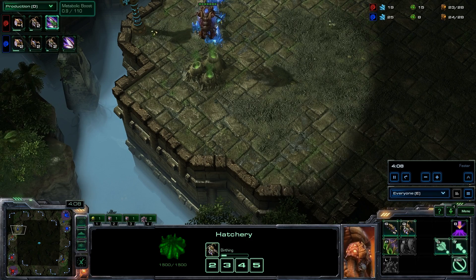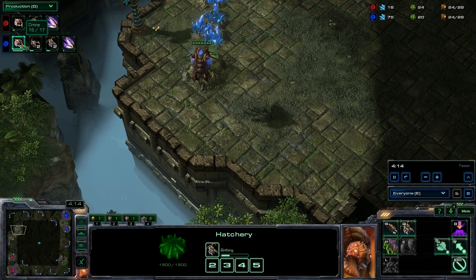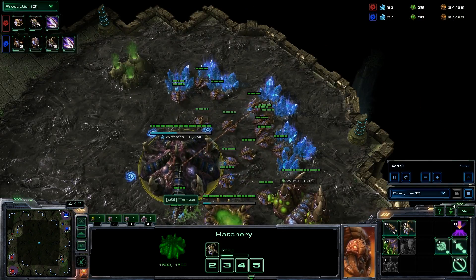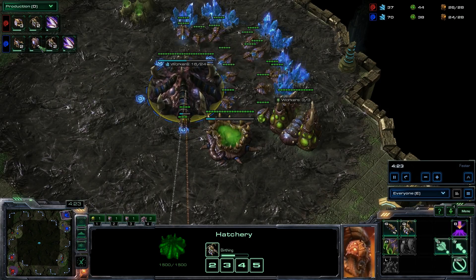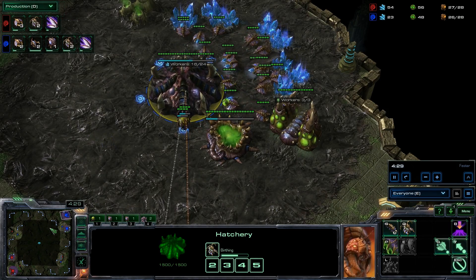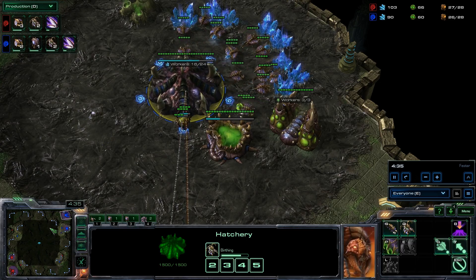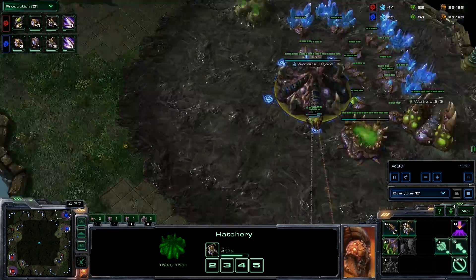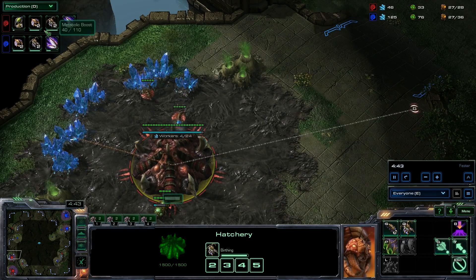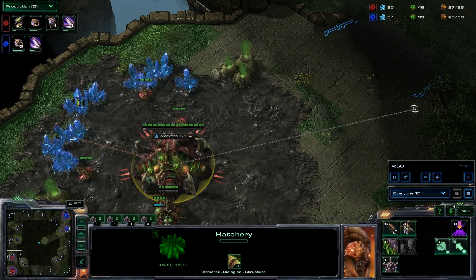We still see a mirror match coming — two queens, speed, queens, drones. We do see Tenza getting two lings, whereas Barcode is opting to go pure drones. Lings will give you a little bit of scouting, not really map control, because there's nothing to control for now in the ZvZ. But they do give you a little bit earlier scouting, and we do see Barcode taking an earlier baneling nest — whether that's gonna be offensive or defensive, we do not know yet.